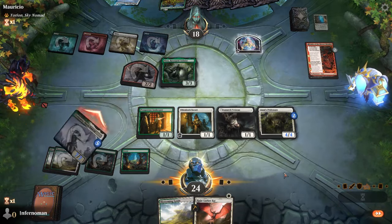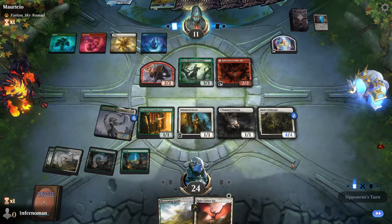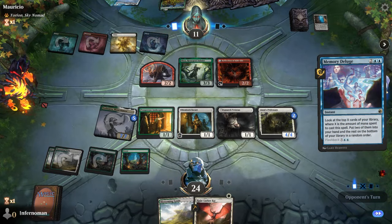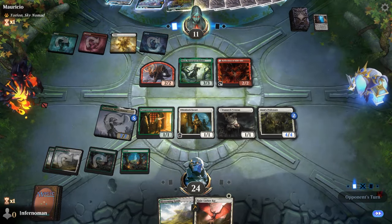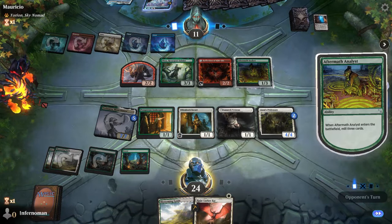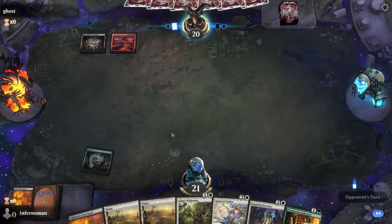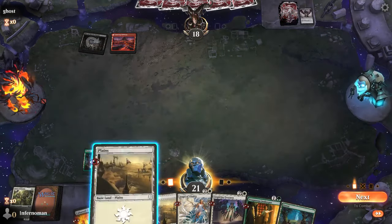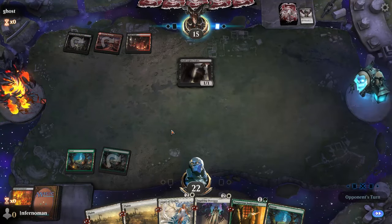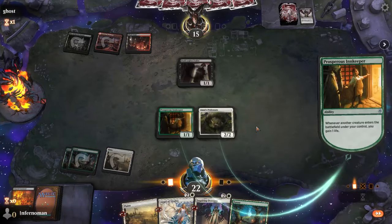It comes as no surprise that your biggest weakness is wraths — you'll feel really sad about those. Spot removal is also a problem given how creature-heavy the deck is. But if you can keep at least one or two creatures and keep gaining life, you'll rebuild fairly quickly since the deck is so low to the ground. Aside from God's Willing and Oll Embark Escort you don't have many protection options, so try to protect your Ajani's Pride Mate or Trelasarra.